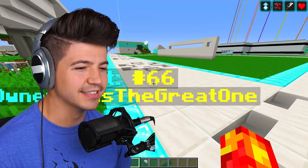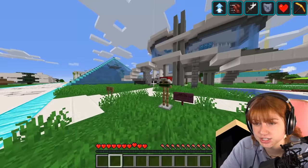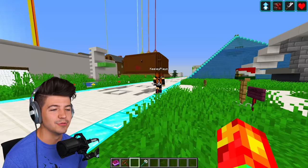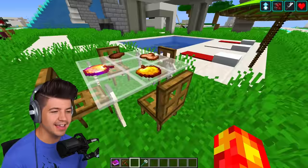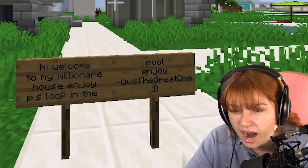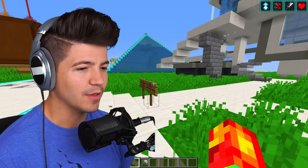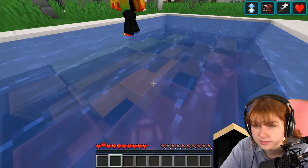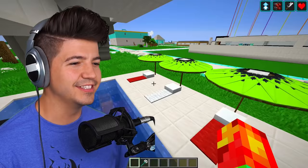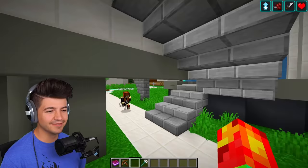This one — the guy's name is Gus the Great One. This one looks really cool, I love the outside wall texture detail. You get jump boost, speed, strength, and regeneration — something we've not had on the other plots, kind of cool. Look at the little outside seating. The sign says 'Hi, welcome to my millionaire house, please enjoy. P.S. look in the pool.' There's a secret in the pool — it's a fire logo! This is some hype action. This one feels like it's built to withstand a hurricane.